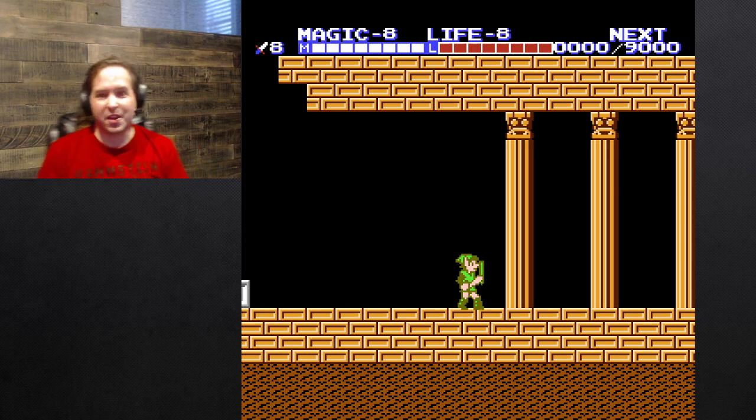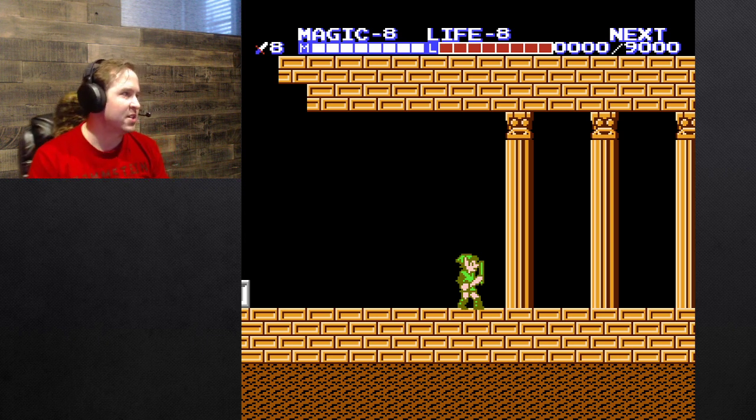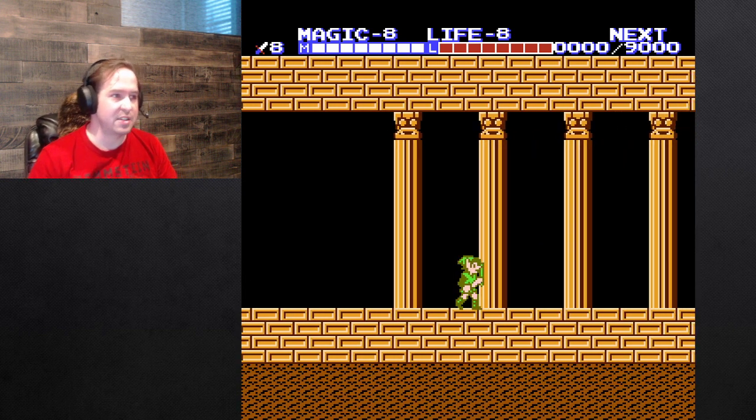Hello everybody and welcome to the Amateur Hour. I am Craig and we are back with Zelda 2: Adventure of Link. When we left off I just arrived at the Great Palace. I've done a little bit of exploring around initially just to get used to the layout and get some idea what's going on, just so I'm not fumbling around mindlessly. I did a little bit of scouting but then came back and said okay, we're going to start this from scratch and see how we can do.